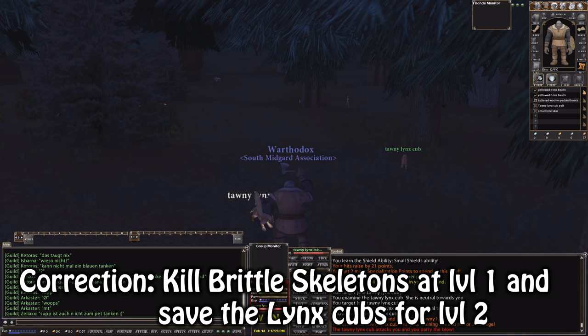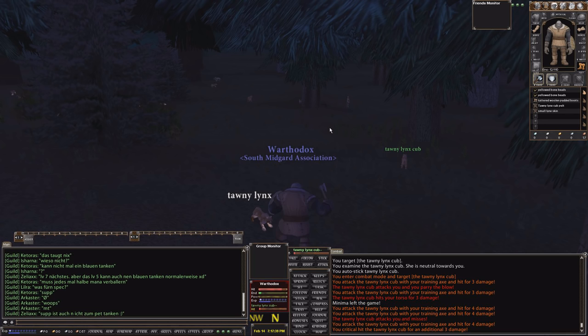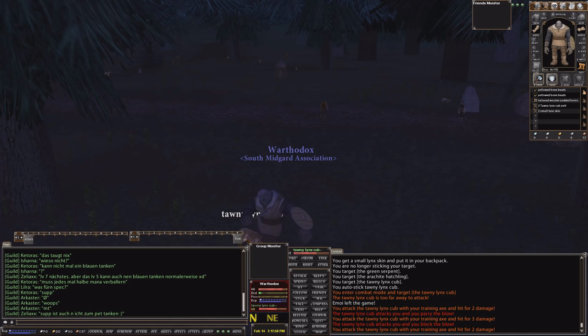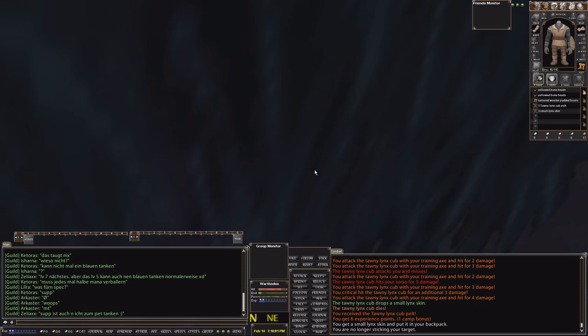After equipping your starting gear or once you've hit eight bubbles on level 2, go kill your killtask target, turn it in, and ding level 3. From then on just do kill tasks and kill blue-con monsters until you hit level 5. Most classes starting here have trainers in Galplen but some don't — if your class has no trainer in Galplen you'll need to ride north. Most other trainers are in Fort Atla, but I'd advise just riding straight through to Jordheim.